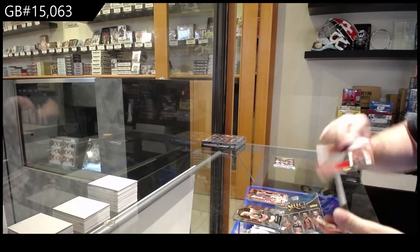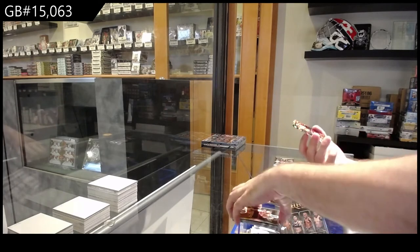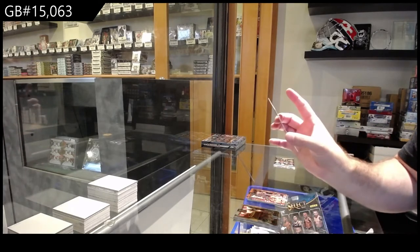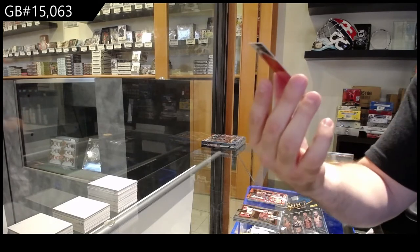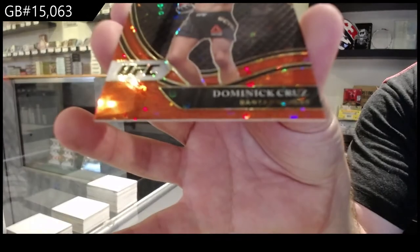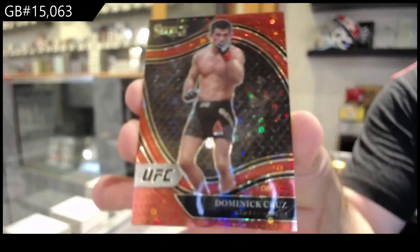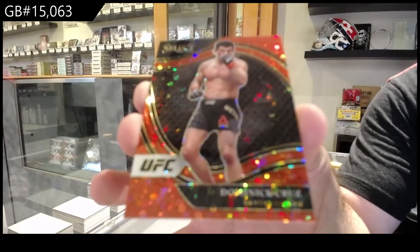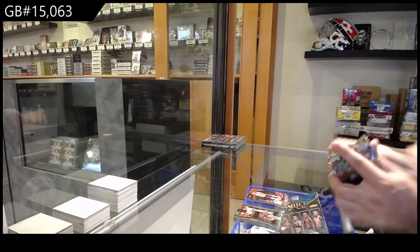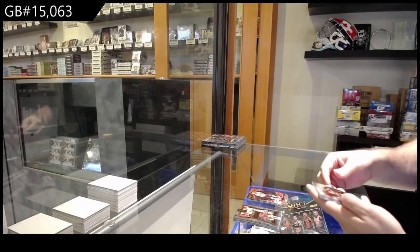That's just a sideways base. And we've got another red H2 prism to 199 — octagon side, Dominick Cruz. C-spot. Octagon side, red prism. I'm a massive UFC fan, so I like seeing UFC cards. Nice for a change.